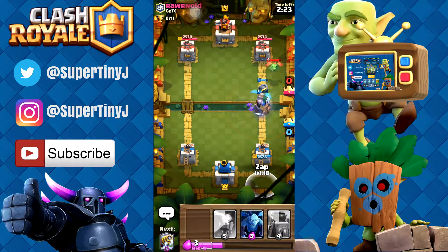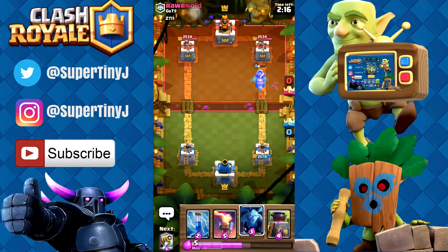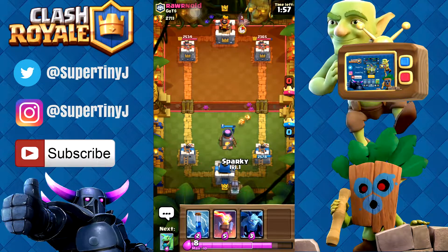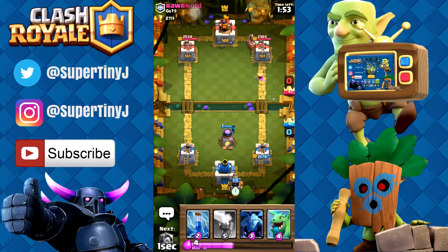We got rid of that and our dragon is doing work. I don't think he's gonna lock onto the tower for too long. So we didn't get much out of that. Let's just put a furnace down and reset at the back. I know we can pull out some wins with this deck — it's all about getting used to it. Any deck that you try, it's all about getting used to it. Let's put down a sparky back here as soon as we hit nine elixir. Executioner coming down the lane, let's see how we want to deal with that.